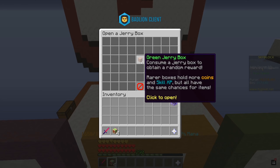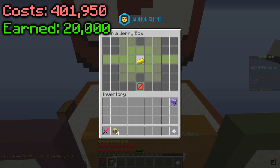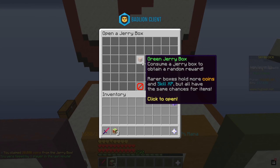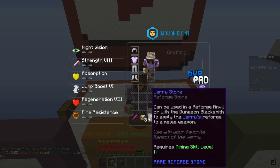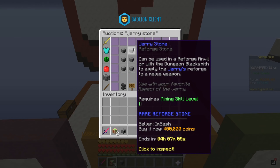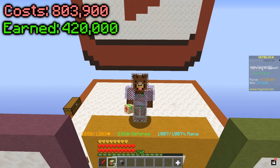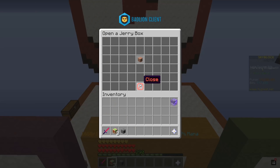One green Jerry box — here we go, it's rolling — come on give us something good — and 20,000 coins. Ouch, okay that's a 380,000 loss. Next one — bam — we got a Jerry stone. It looks like they're about 400,000 to 500,000 coins, so potentially it's not actually a loss, but no gains either.